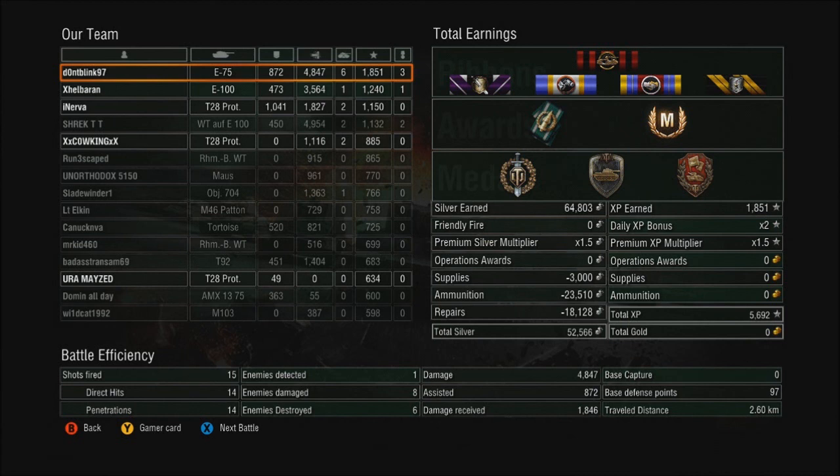Looking at our rewards: we finished just under 5,000 damage with some assistance, six kills, and a healthy amount of experience. Repairs were a little much but all in all the E75 did very well for the matchup it was given. We survived two engagements with two tier 10 heavies — the T57 heavy and the E100. The E100 was helped out by a teammate, but that doesn't take away from the fact that the E75 is just amazingly strong and really excels as a tier 9 heavy.